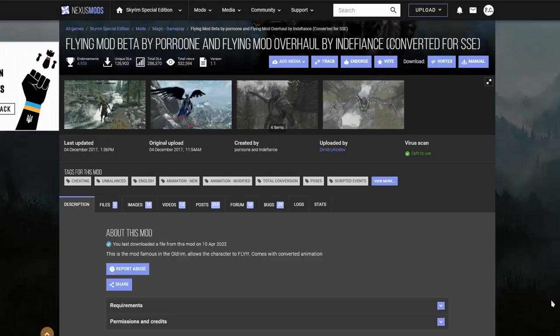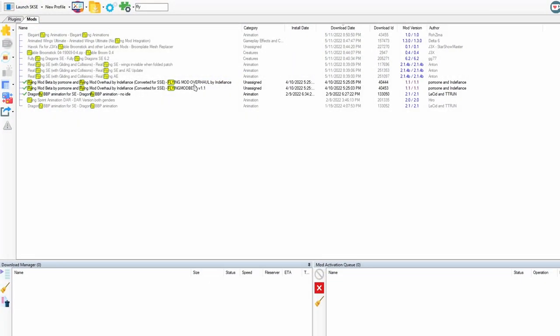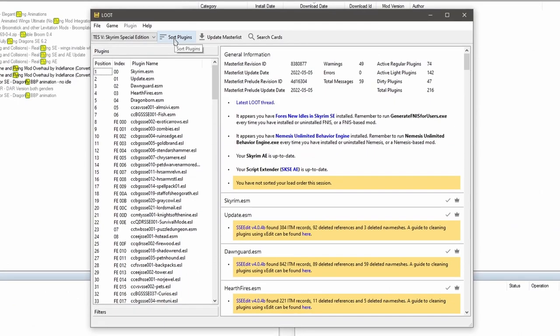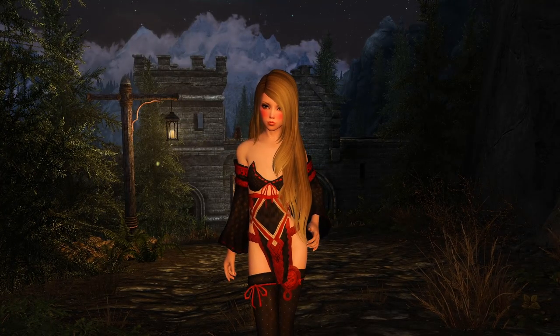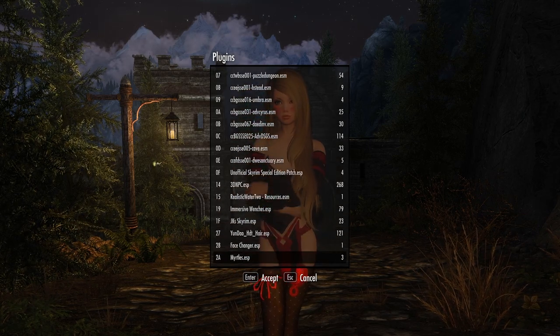The first flying mod we're going to take a look at is called Flying Mod Beta. Download the main version and then we're going to override it with this guy right here. Once installed, make sure you run Nemesis. And then we're going to sort out plugins in Loot. Once you're in the game, press F11 and then let's find the mod. It's called the Flying Mod.